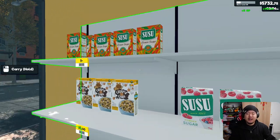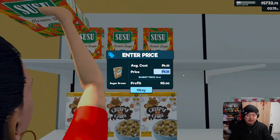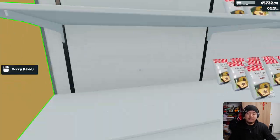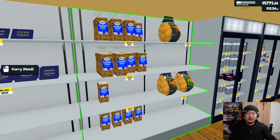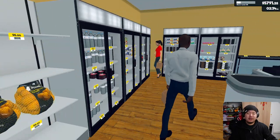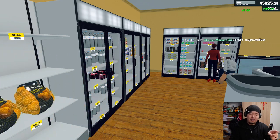This goes hand-in-hand with tip number four, especially when you're starting out: round up or round down the prices of each item to the nearest dollar. Notice how if it says six something, I just go to seven. That decreases the time you spend fiddling around with quarters and stuff in the early game, and it just makes making change a lot quicker.